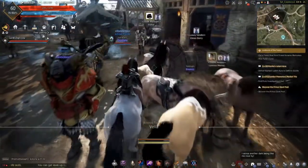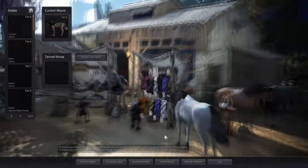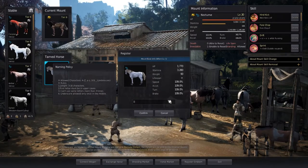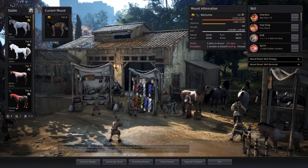When you get to the stable keeper, jump off your horse, talk to the stable keeper, go to stable, and select register wild horse. We're going to name him Bob — he's only a tier 1.